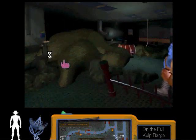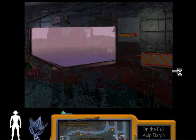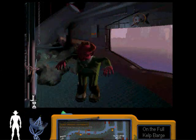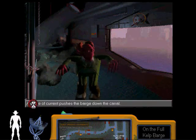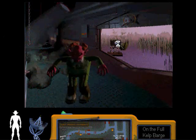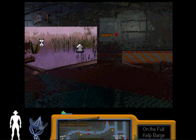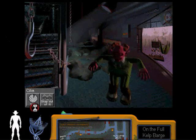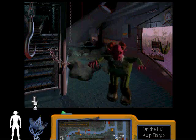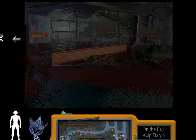Nothing new is we're getting out of either of these guys. So now we're on the barge. The police boat should be blocked, we should be moving in the correct direction, and we sank the boat, so this should be it. We should be well on our way. Floating city limits, loading dock, one berth ahead. Okay, this ought to be it. Yay, we can get out now. I hope.